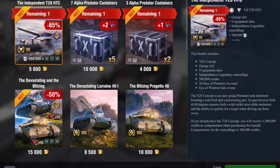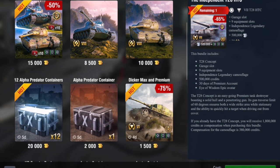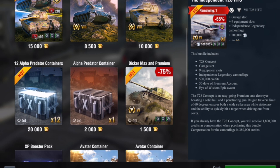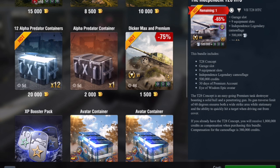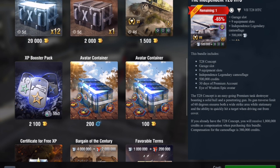Or the M6A2E1 for less than the tier five piece of shit. Or I could get the Progetto 46 for 10,000 gold, or the devastating Lorraine 40t for 8,500 gold, or the Dickermax for 1,500 gold — all of which are much better than the Chinu-Kai.